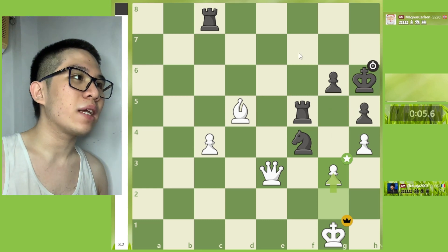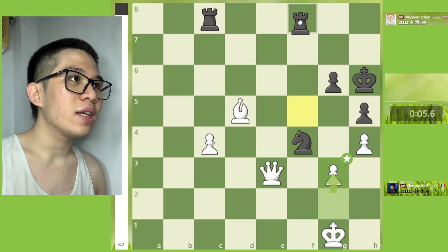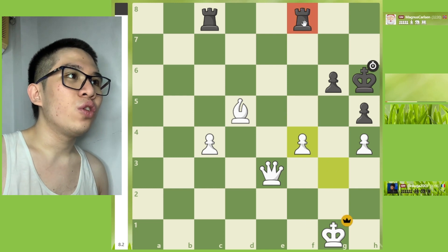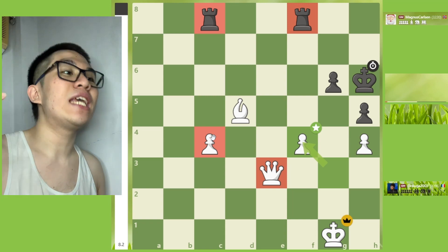And then Magnus Carlsen resigns the game! If we continue as an example: Rook ff8, and as you can see, my fellow chessers, we have two rooks and a queen, one pawn lead. And that's from the c4 position.